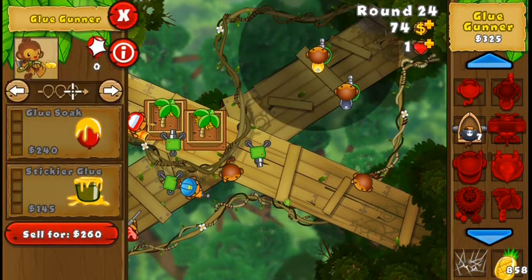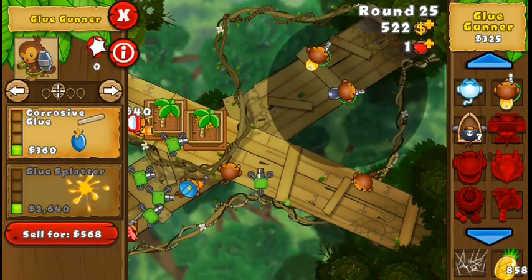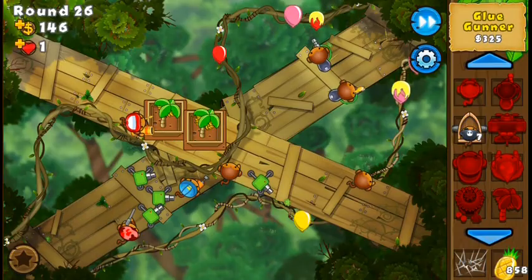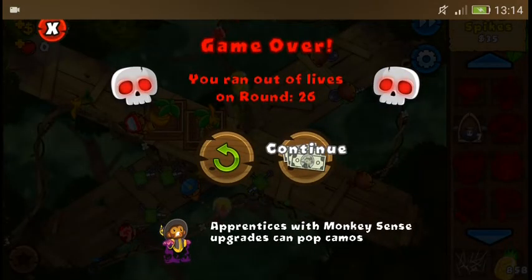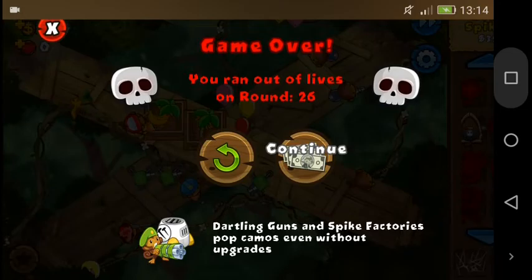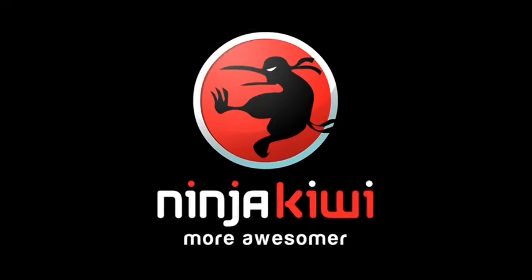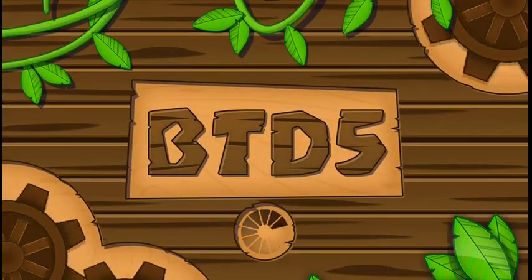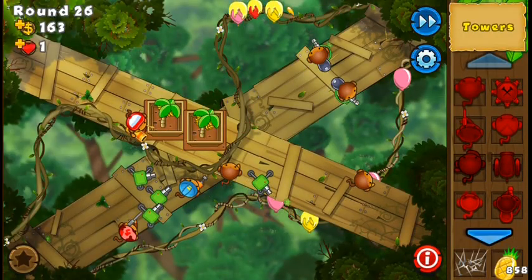If you place a glue gunner in the center it targets both paths, which means it glues less efficiently. So I'll place these glue gunners in positions where each one targets just one path at a time - that way they'll be more efficient. The downside is that if the bloons are too fast, the glue gunner won't be able to glue them. I wasn't fast enough with the rustpegs and a bloon passed - not a big deal. If you're not fast enough placing rustpegs or clicking the home button to pause, you'll have to exit the app and restart.